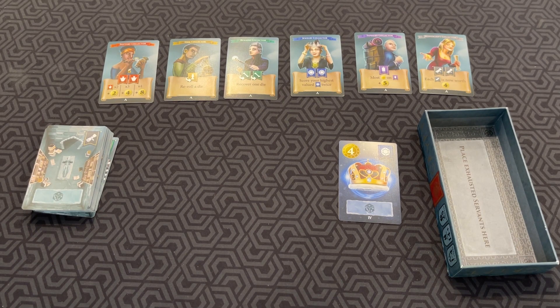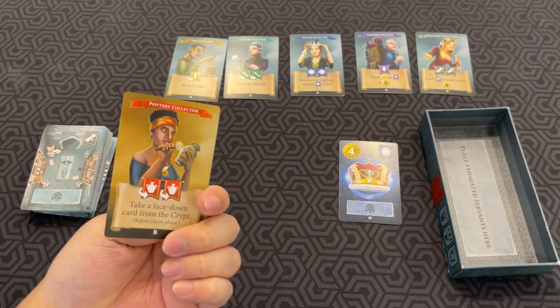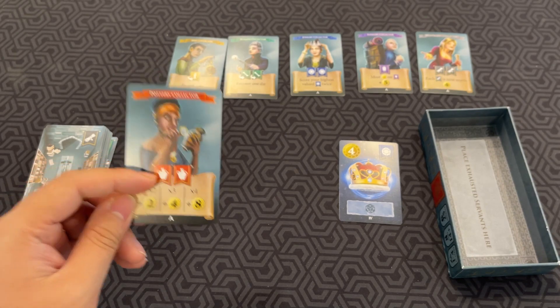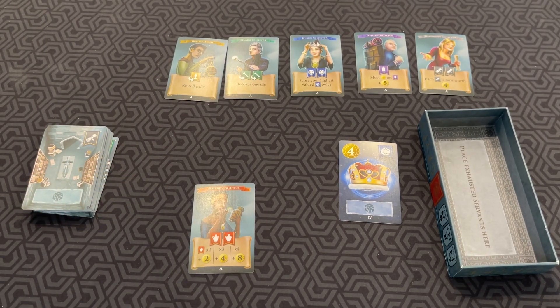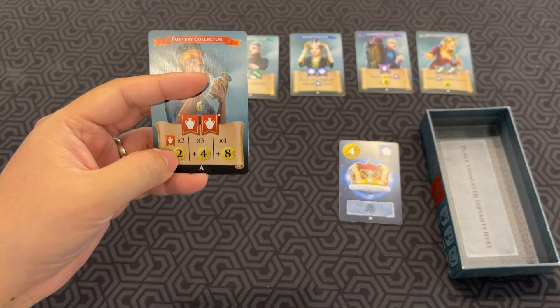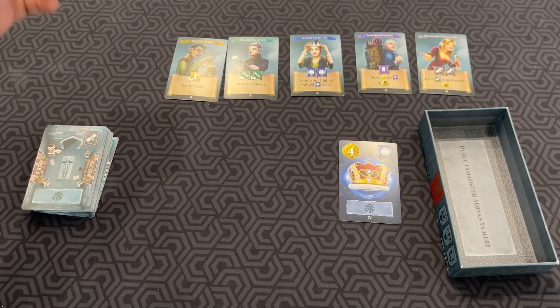Now let's go into some of the special effects. There are two sides for each collector card. For example, for the Pottery Collector: if you collect two red treasures, you score two extra coins; if you have three red treasures, that's four bonus coins; and if you get four red treasures, that's eight coins.